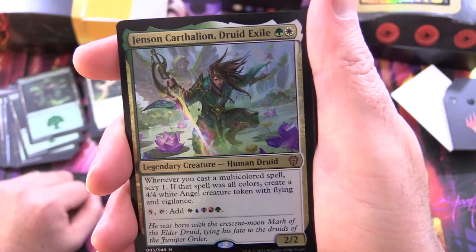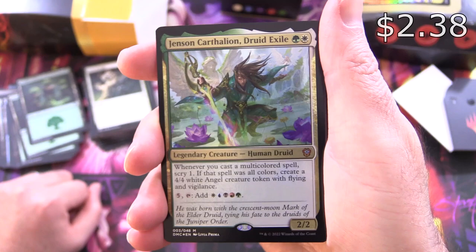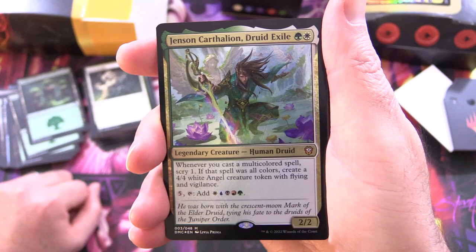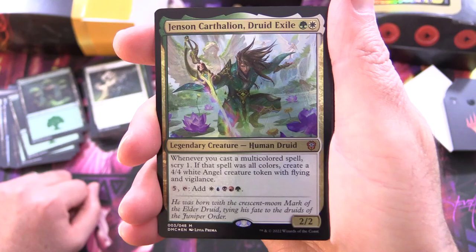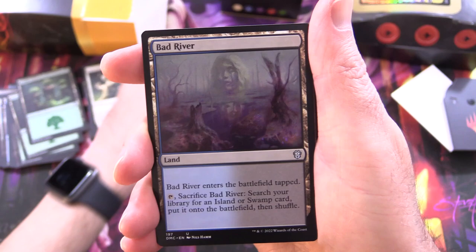We get another commander here — Jensen Carthalian, Druid Exile. Legendary creature, human druid — another mythic, 2/2 for two. Whenever you cast a multicoloured spell, scry one. If that spell was all colours, create a 4/4 white angel creature token with flying and vigilance. And for five, tap — you get to add every colour of the magic rainbow. So that's one way you're going to be able to generate the mana you need.